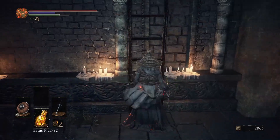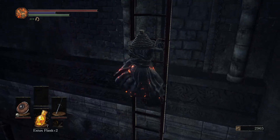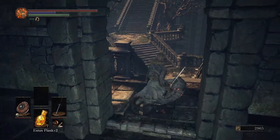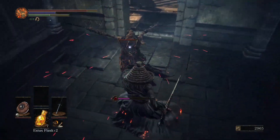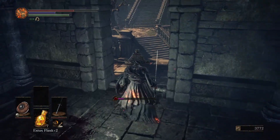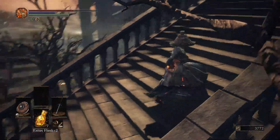So we'll make our way up and see what's awaiting us on the rooftops of the Cathedral. Probably all sorts of abominations up there, and those little jumpy guys. Come here, I'm going to kill you. Let's see if we can be sneaky sneaky — and we can be sneaky sneaky.